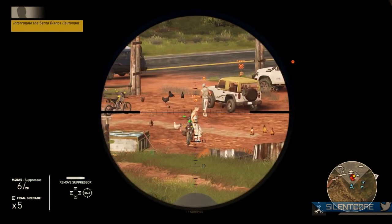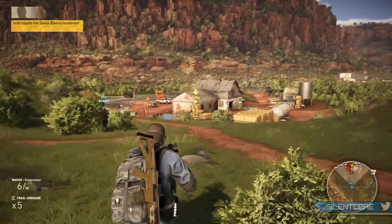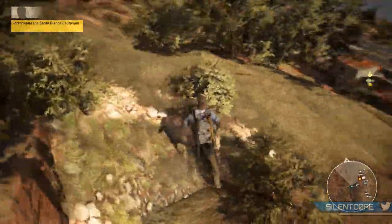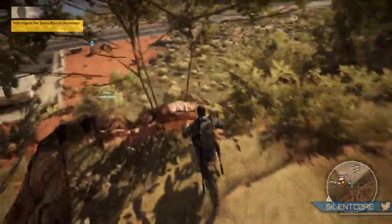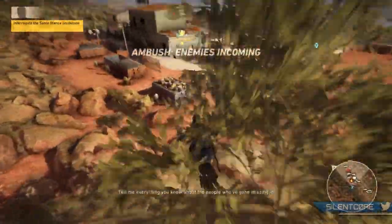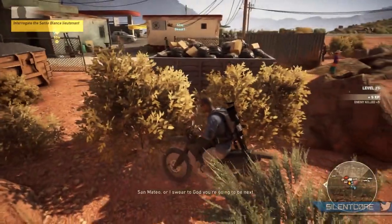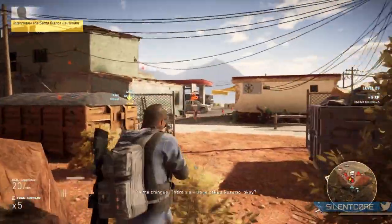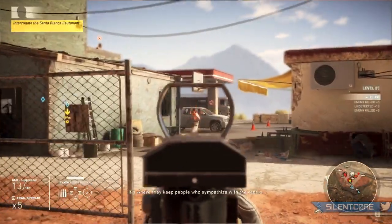Ghost Recon Wildlands actually has no cover mechanic. I found this a bit weird because you can only sort of crouch behind cover — your character doesn't snap onto it or snap onto a corner, which I think it really should. It would be great to see some sort of light snapping system so you can stealthily move between cover or peek around corners. It's just a bit weird only being able to crouch behind stuff.